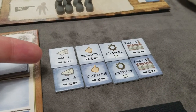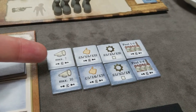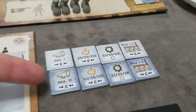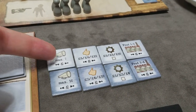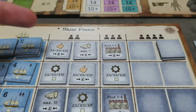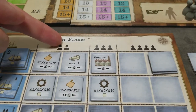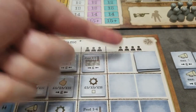Next, set up the advanced action markers. In a two-player game, remove two complete sets of action markers. Since this is a three-player game, I'm removing one complete set — four light blue and four dark blue get removed. Then shuffle the rest and place them face down on their corresponding spots based on the number of players. Unused ones are removed from the game.